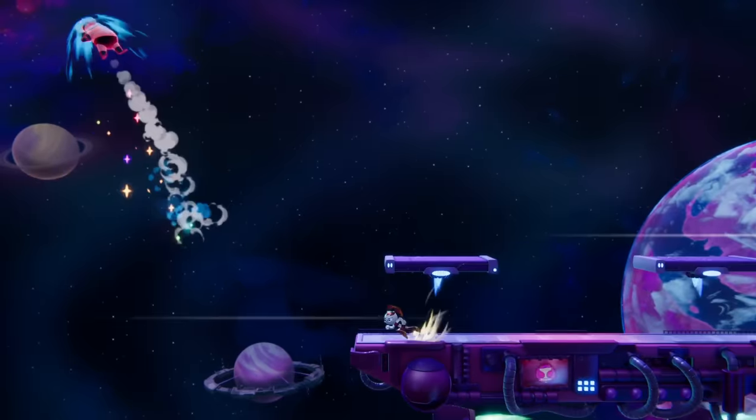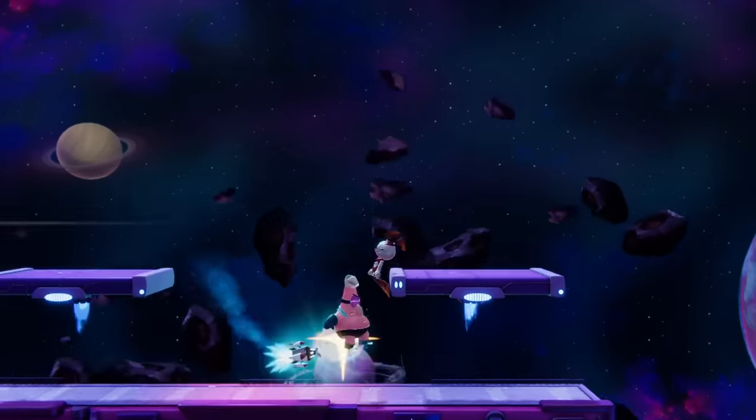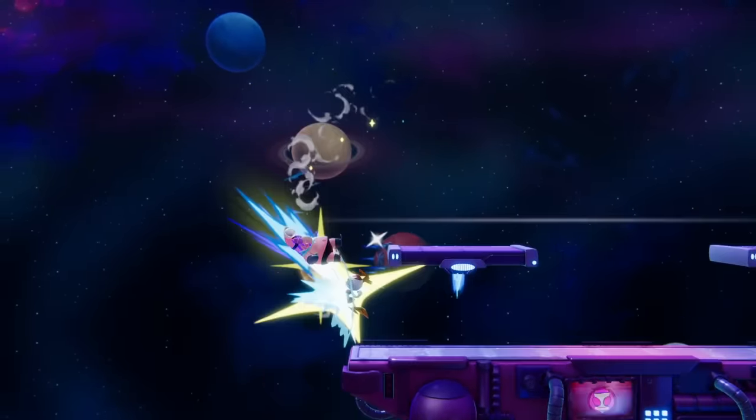Jenny can use this powerful, flexible tool to find clever openings, extend combos, or even save herself from some dangerous situations. If you hold down the special button after firing a rocket, Jenny will stand still while you try to hone in on your target.